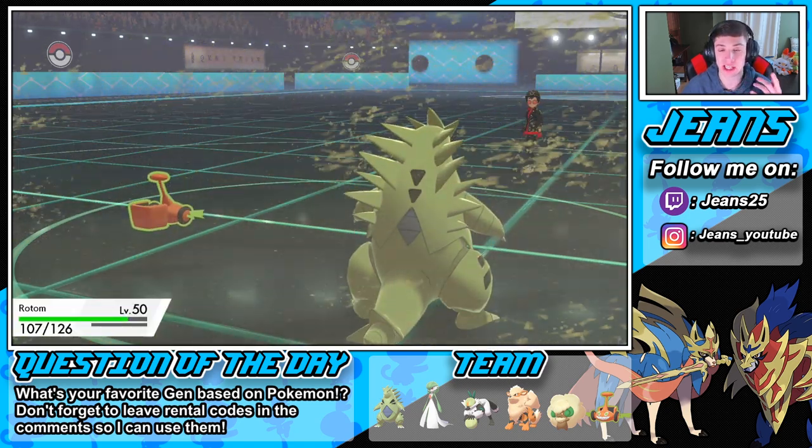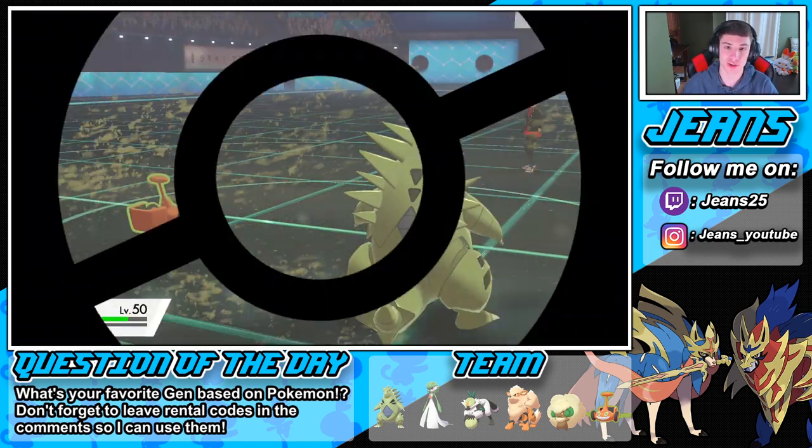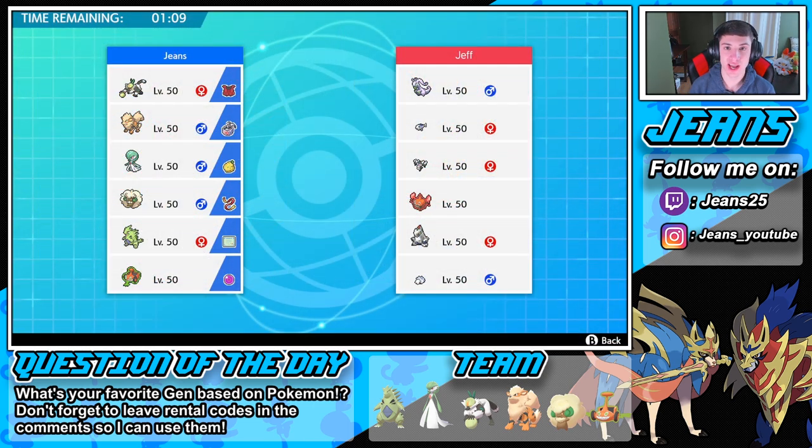Let's hop into match number two — we're gonna try to show off that Passimian a little bit more. This dude's team kind of scares me — it has the first or second stage of Gothitelle, probably holding Eviolite, and a Snom. That could be Eviolite too. This is pretty scary. He has Wishiwashi — that's fine, that's a normal Pokemon. Who am I gonna lead? That Snom is freaking me out. I'm gonna lead the Passimian though — this Assault Vest is gonna work clutch with all these special attackers.